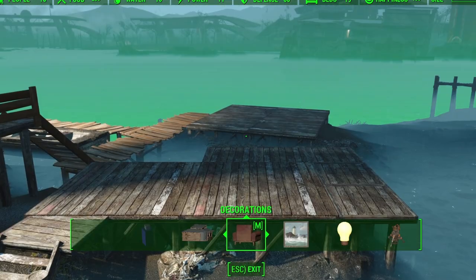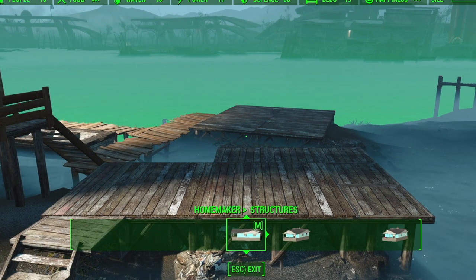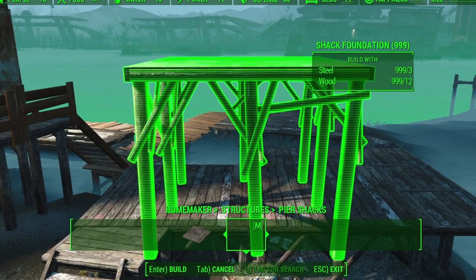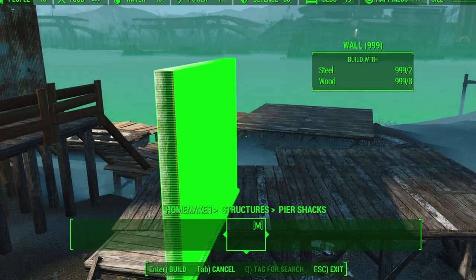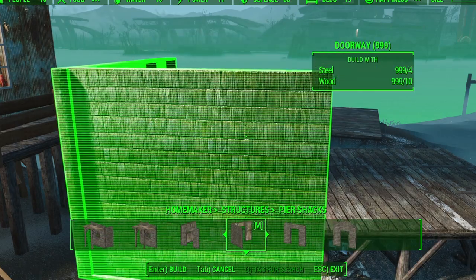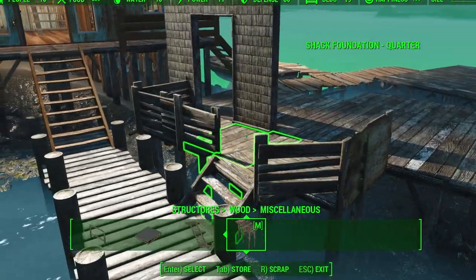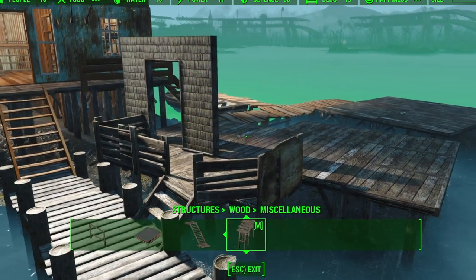Let's move on to this one over here. We can go to the Homemaker mod, structures, and there's a bunch of different options — we want Pier Shack. This is a cool look I used in my hunter's cabin episode. I quite like this one, I like the aesthetic. I did a bit of finagling off screen and, I mean, it's pretty ugly but that seems to be on-theme for this episode so I'm just going to live with it.